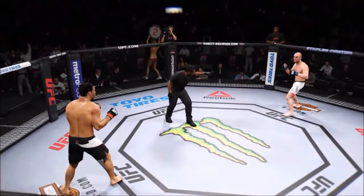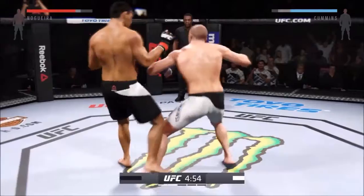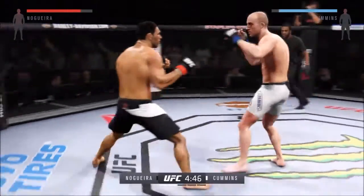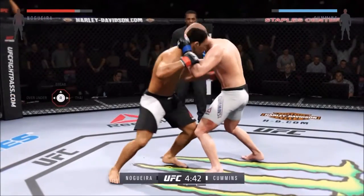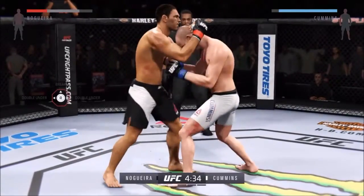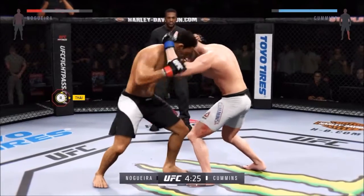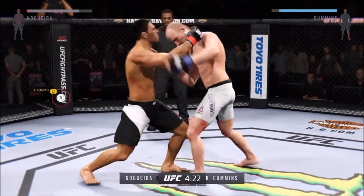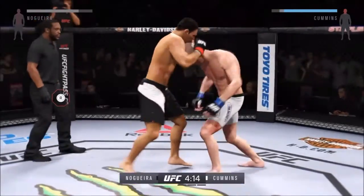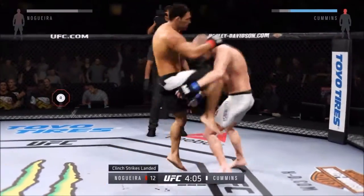Ready to fight. Round two. Now starting off this round, he might still be hurt. He's going to want to be defensive, move, avoid getting hit, and try to recover. Right into the Muay Thai clinch. He hit him with a big knee. Good knees by Little Nog. Now he's got him in the plumb clinch. That knee did damage. Powerful knee to the head lands. He is throwing some brutal knees.